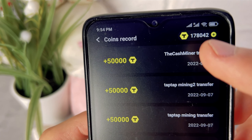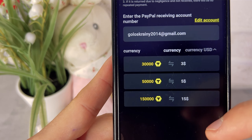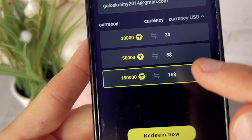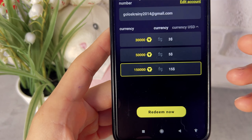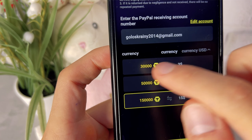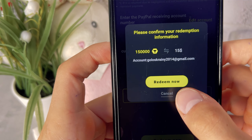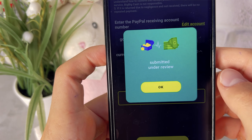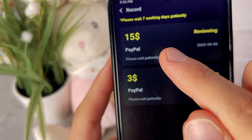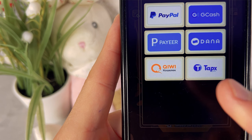I click buy now and that's it — the money is sent. After five minutes, 50,000 coins came to my TopX wallet. My balance there is now 170,000 coins. Once a day from this wallet you can withdraw only fixed amounts — I will be withdrawing 150,000 coins, which is $15. The rest I will withdraw over the next few days. I indicate my PayPal email, click redeem, wait, and the withdrawal application was successfully created.